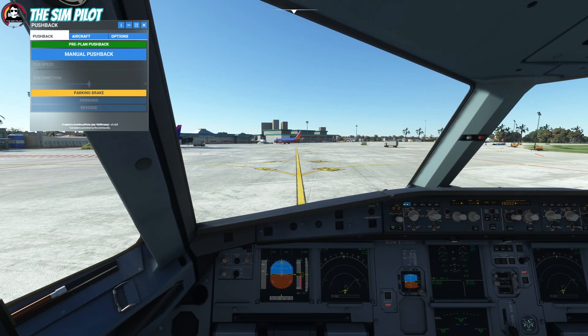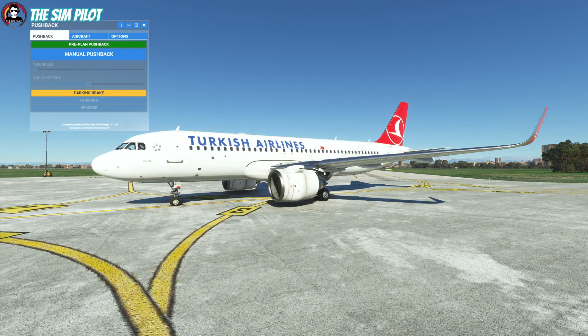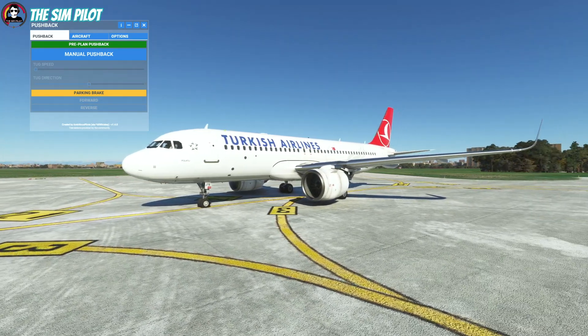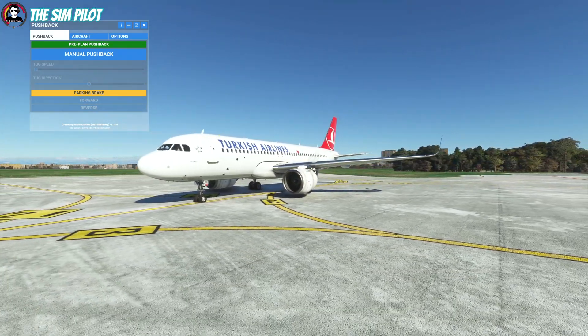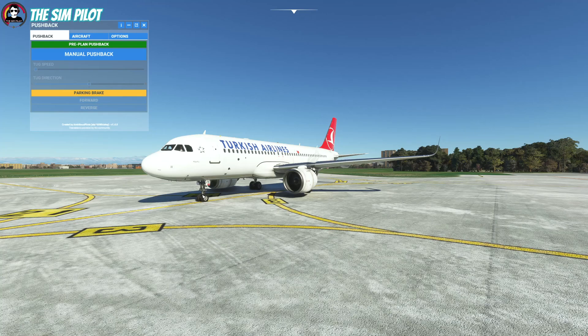I'll turn the constraints on as a secondary measure — I'm still getting used to this cockpit. Ambitious Pilots Toolbar Pushback is now supporting pre-planning the pushback and pushing you perfectly aligned with the taxiway, so you don't have to do the guesswork anymore.